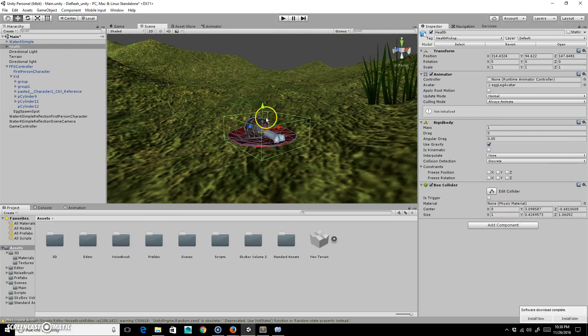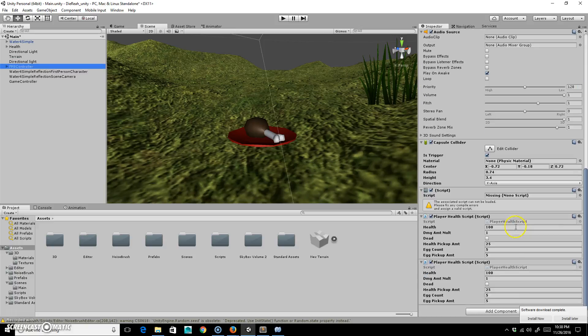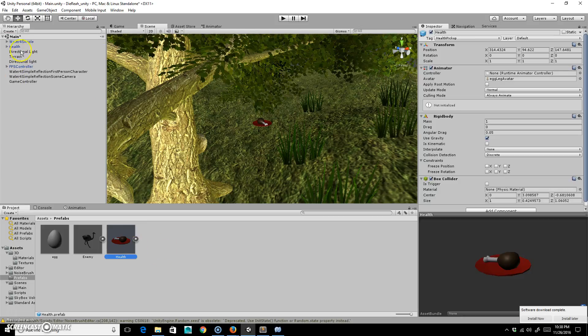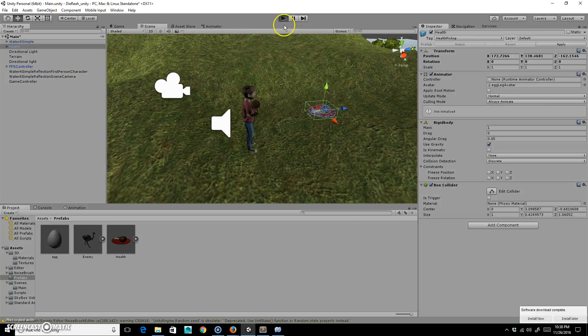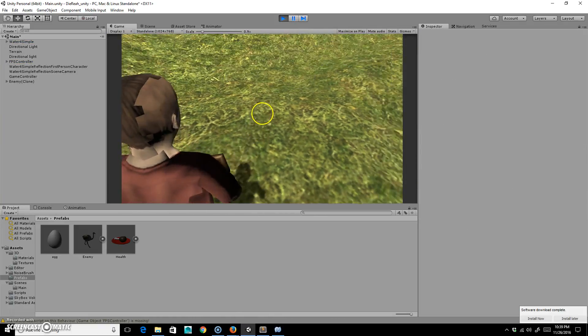We have that — it looks adequate. I'm going to go ahead and attach the health pickup. Let's see: first person controller, scroll down, it says health damage multiplier, health pickup count. I'm going to take this health prefab, drag it in, delete the old one, double-click to find it, drop the health pickup here, and then see if walking over it makes it disappear — and it did.